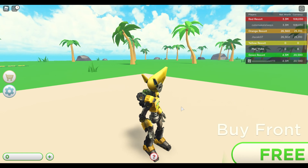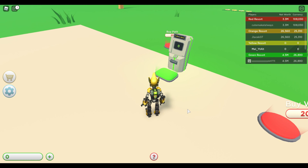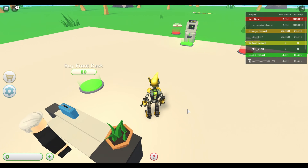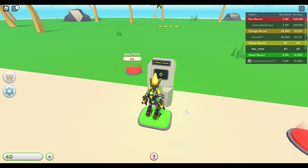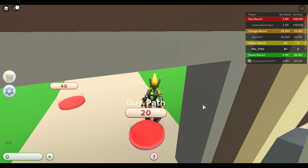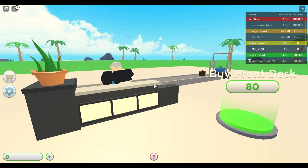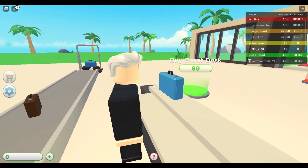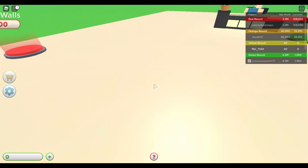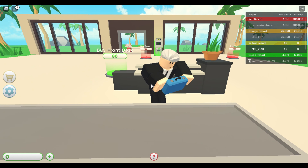So here we have the first front desk. We have walls for 20 right there, and this guy is putting stuff in — we're making some money, 30 cash, pretty nice. Once we get 80 cash, which we should get in a second, we'll get the next front desk to help us get some money quicker.